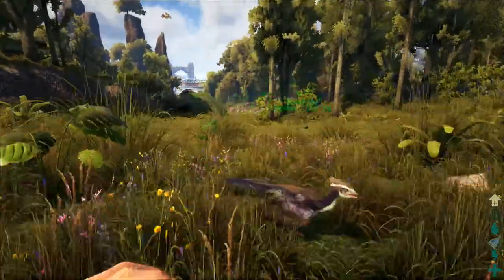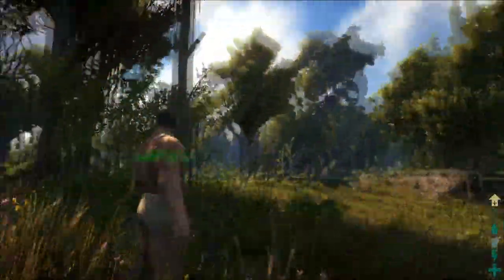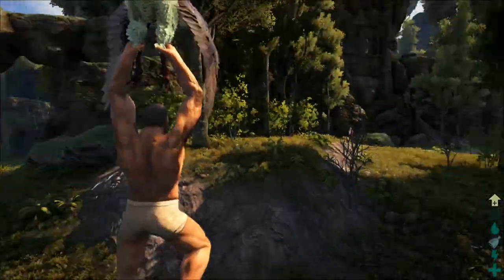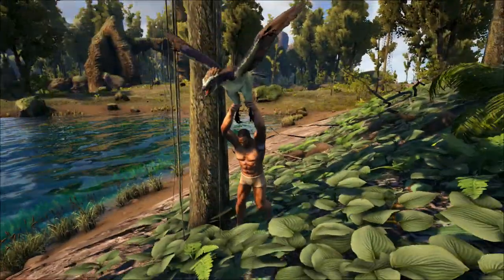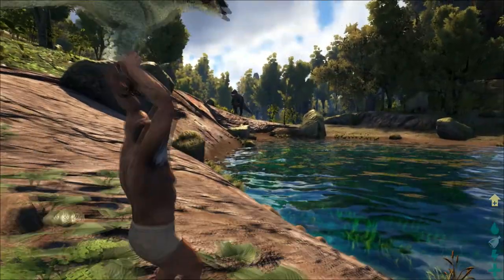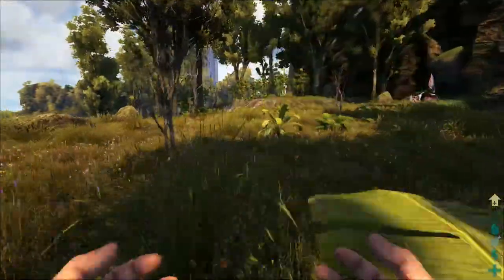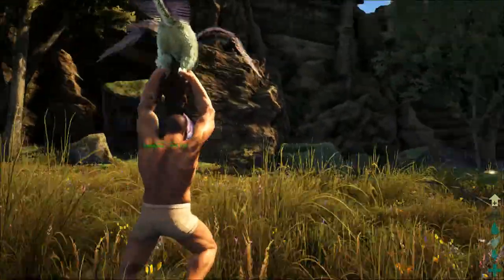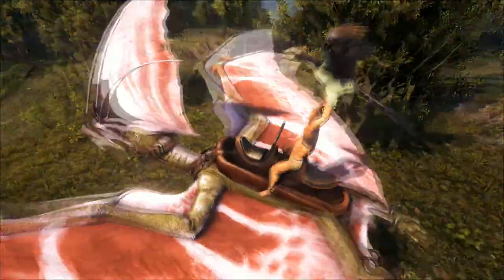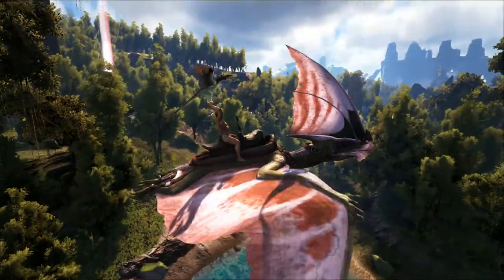It doesn't show the dino's stamina so I don't know what's going on. Maybe I have to left click to drop, but depending on how high I am that would probably kill me. Left click is to drop him — we need to find out the controls for this guy. Oh it's just brilliant, I love this guy, one of the best dinos. Oh my god there's a Giganotosaurus — let's not go over there, we do not want to go over there.